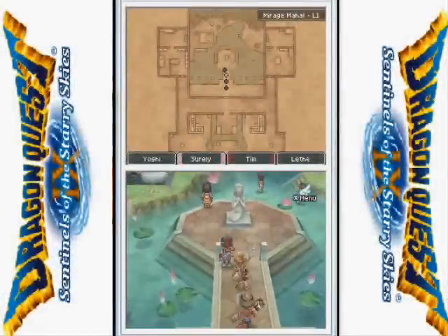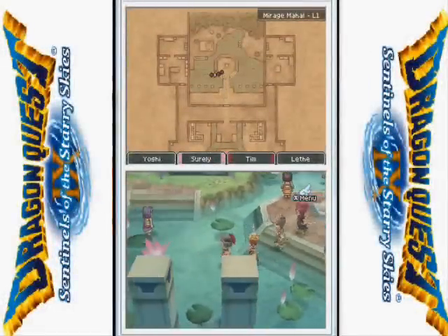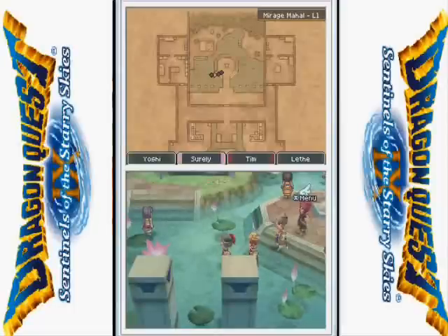Hey everybody, welcome to another part of Let's Play Denali Quest 9. In this part, we're going to ignore that the Queen just got kidnapped and rest in a nice little hot tub. So relaxing.